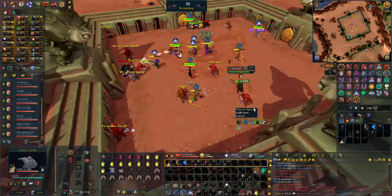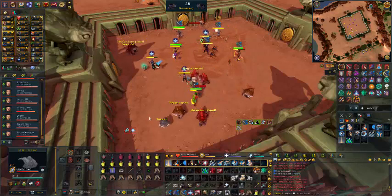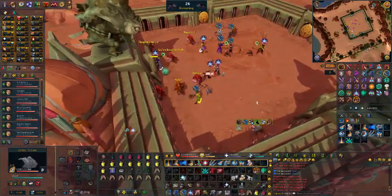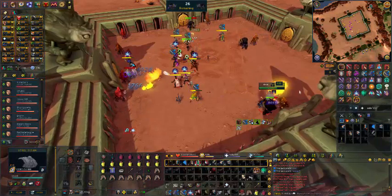We've started the kill and basically building threat until the pet runs spawns. What you want to do is just make sure that you stand in the right position for the first pet. I'll just speed it up until the first pet spawns.